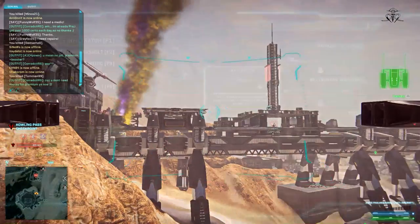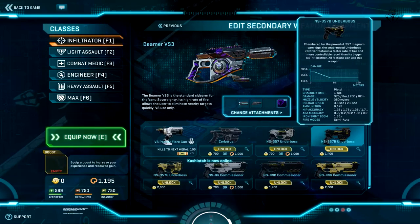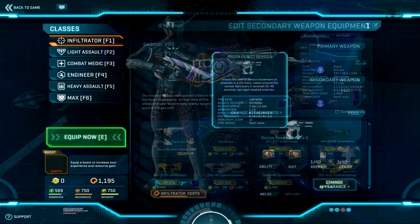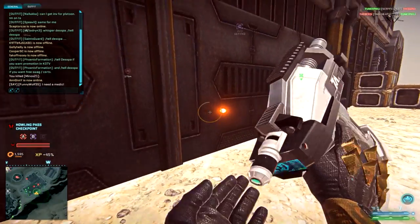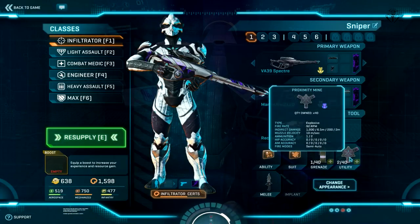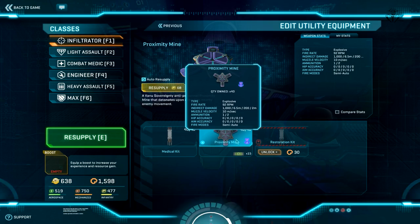As for weaponry, on the primary slot you can choose between sniper rifles, scout rifles, or SMGs. On the secondary slot, just like with any class in the game, you can choose between any pistol. For this class in the tool slot, you have the Recon Detect Device, which reveals enemies that are moving in the area where you shoot the dart. As for the utility slot, you can equip your class with a proximity mine or medkit.